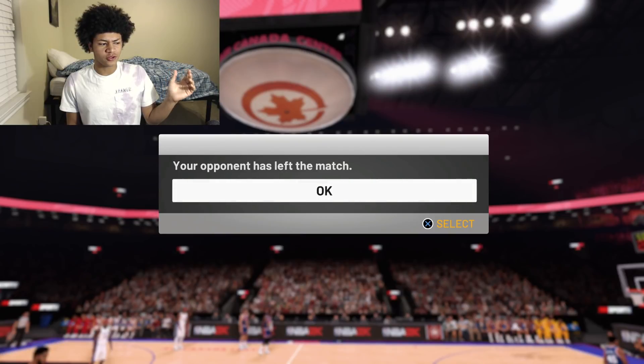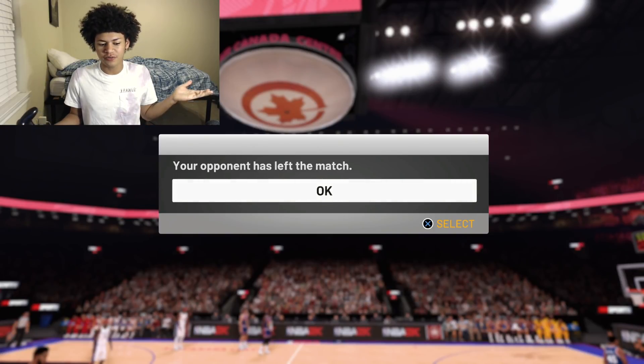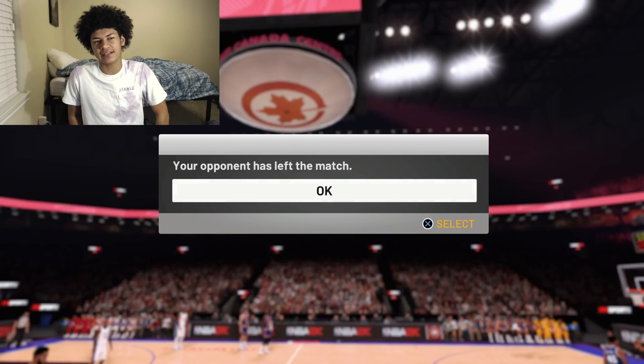At the start of the fourth quarter I was up by 13 and my opponent did indeed leave the match. GG to him — Moe Peterson was just too much to handle. I can't remember exactly but I believe Moe Peterson dropped around 34 points. GG to him, he played a good one, but Moe is simply the best budget card in the game.